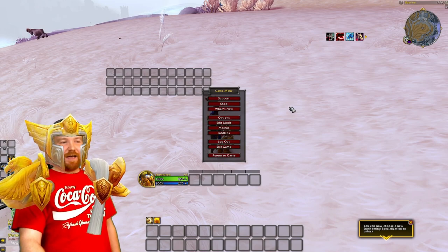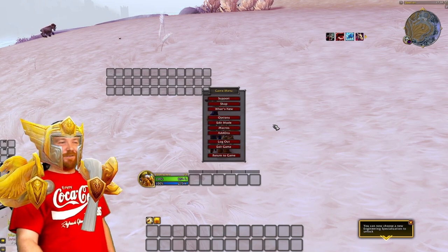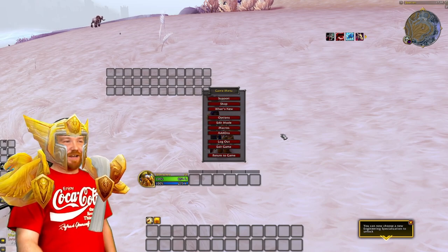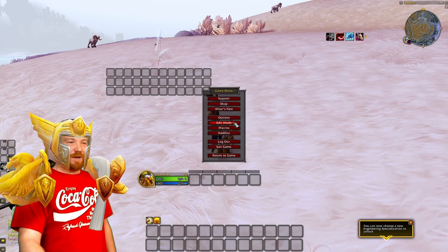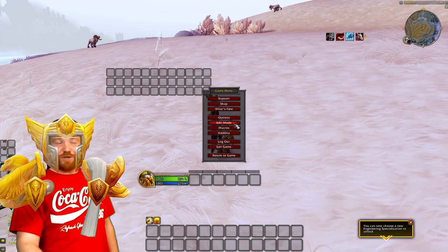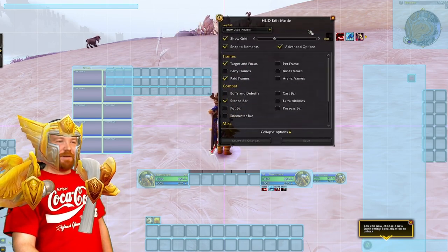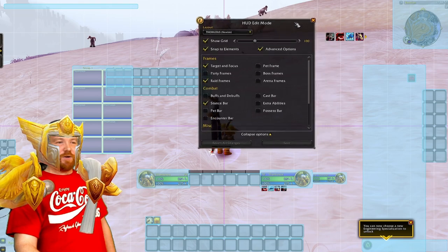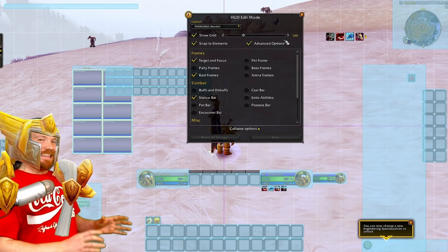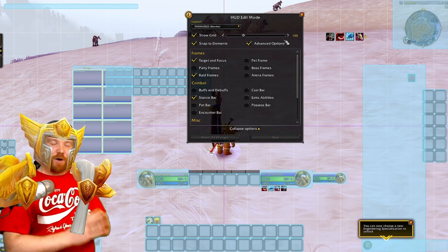Now we're going to show you the new feature. If you know how to use edit mode already and you're thinking you're boring the hell out of me, I'm sorry — I'll try and get through very quick. In my description you will see a big wall of text like a code. Get into the game, press edit mode, and open up this menu. Once you go into the description of the YouTube video, copy and paste that big code — that's my export code of my edit mode profile.